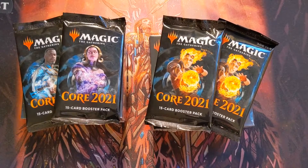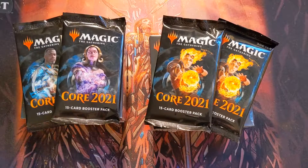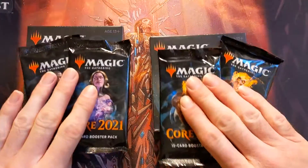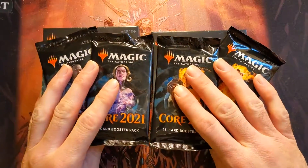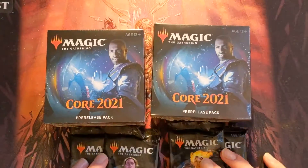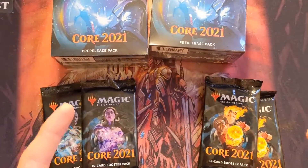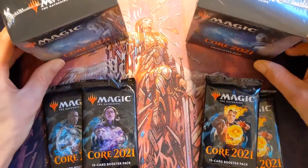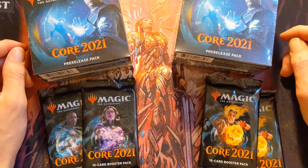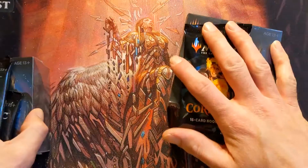Welcome back to Dad and Daughter TCG — I'm joined by Cora as always. Today we're opening some Core 2020. Quarantine is still kind of a thing in some places, and my local store didn't have an event, so we picked up two pre-release kits. They gave us some prize support, so we're going to do the same thing we did for our Ikoria pre-release — though that box video isn't up yet, so you'll actually see this one first.